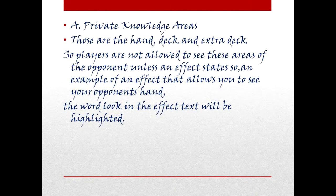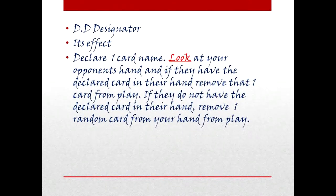Players are not allowed to see these areas of the opponent unless an effect states so. An example of an effect that allows you to see your opponent's hand — the word LOOK in the effect text will be highlighted. DD Designator: Declare one card name, LOOK at your opponent's hand, and if they have the declared card in their hand, remove that one card from play. If they do not have the declared card in their hand, remove one random card from your hand from play.